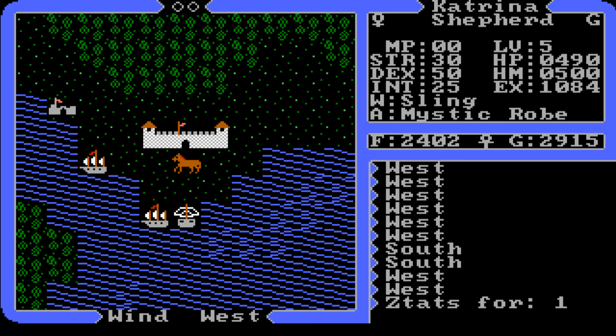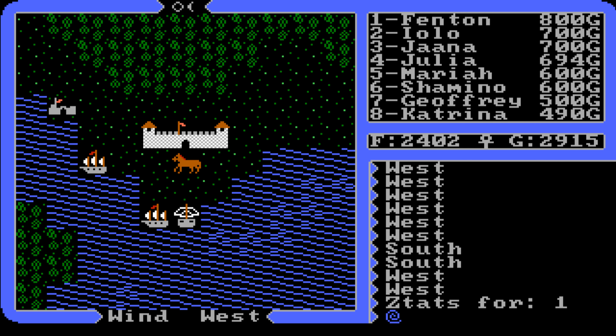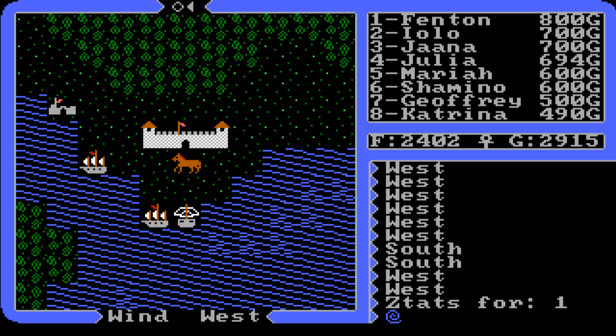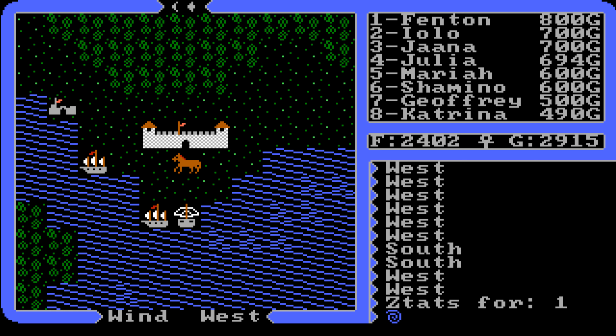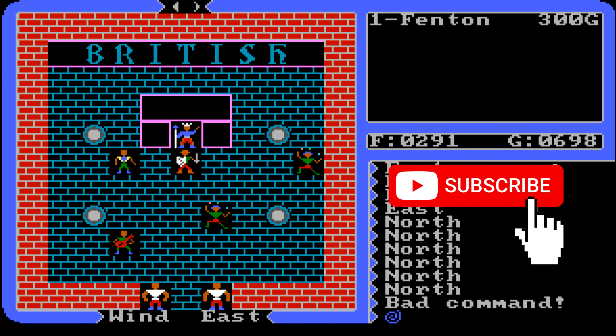In the next Ultima 4: Quest of the Avatar walkthrough video we're going to the Lycaeum. This is it for part 18 — Empath Abbey and the Candle of Love. I'm Lord Vent signing off. Thanks for watching, have a great day or night, stay safe, and please subscribe for more classic and modern games. May the eight virtues be with you.